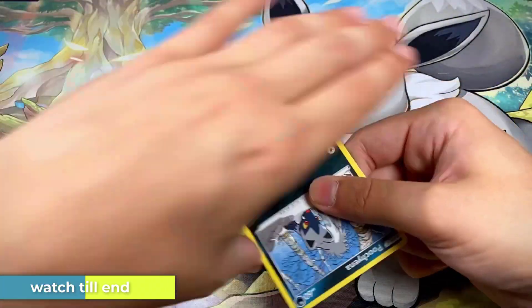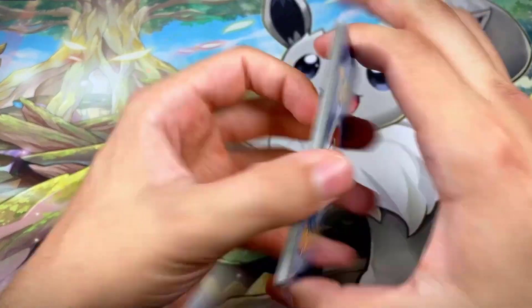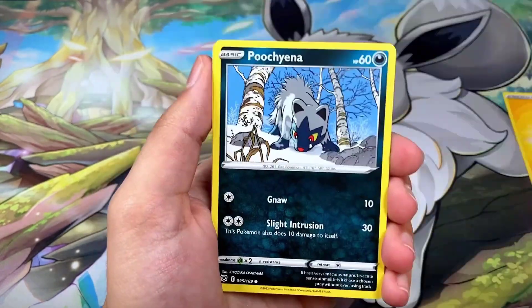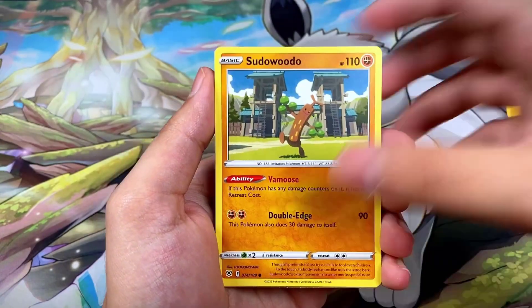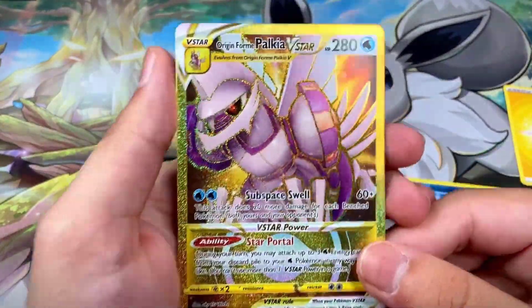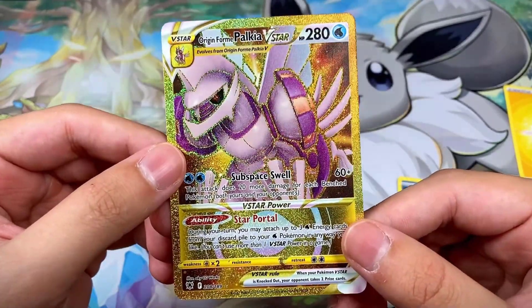We haven't really opened any of this set so far. We got a good-looking code card to start off today's video. We got Electric Energy, Yanma, Magneton, Poochyena, Yanmo, Drifblim, Sudowoodo, Combee, a reverse Basculin, and a Palkia Origin Form V-Star gold card on the first booster pack — very, very nice!